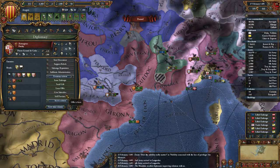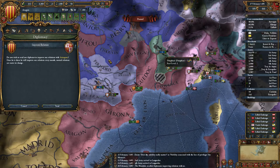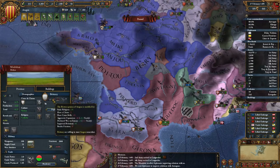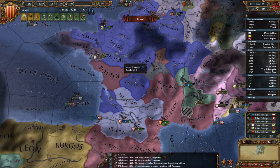I shall improve relations here. Am I doing that already? No I'm not — send. What are relations with Brittany? I think once this gets into the positive, I'll start to think about making a claim, or wait until this comes back and then make a claim on Brittany.